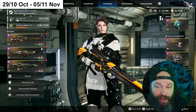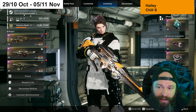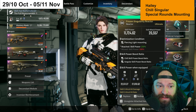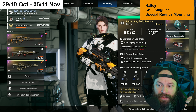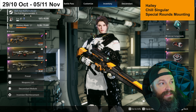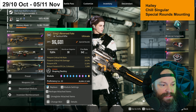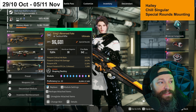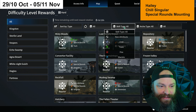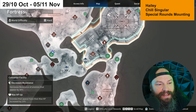Last but not least, Hailey also uses a Chill element and her reactor of choice is Frozen Singularity — Chill and Singular — because her best damage abilities are Chill and Singular. Generally you want a sniper rifle on her, but if you want to diversify and are looking for Special Mounting roles like Greg's Reverse Fate or Secret Garden, this is a good week for you.